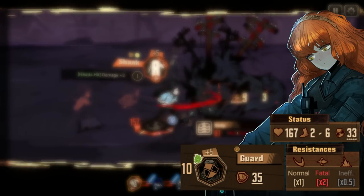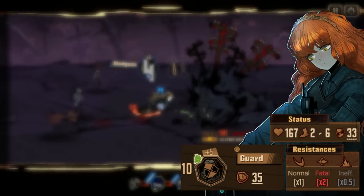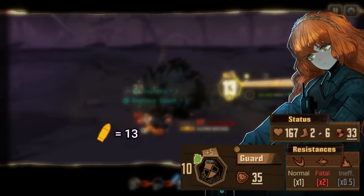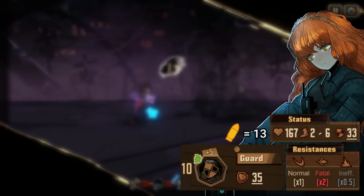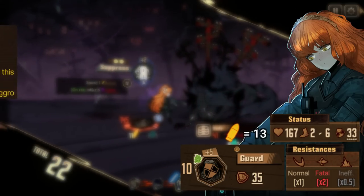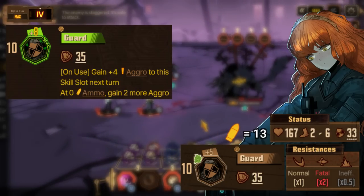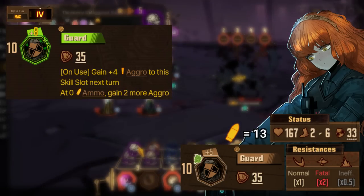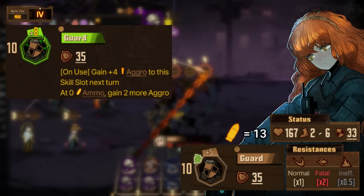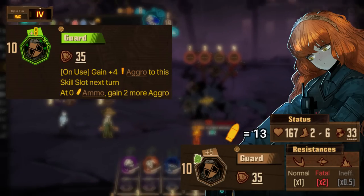Ishmael's ID sits in a weird place where it's too slow to do the things it really needs to do and doesn't clash well, but has a variety of really powerful tools. This is an ID that takes advantage of ammo, which means it will be a lot less useful in really long fights. Her defense skill allows her to gain aggro at uptie 4, which is weird for an ID that doesn't have tank stats. It also gives more aggro if you're out of ammo. I'm still not sure how useful aggro is, but this ID isn't the best to use it overall.